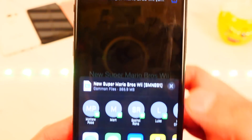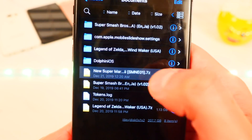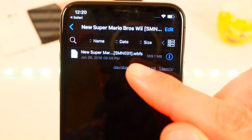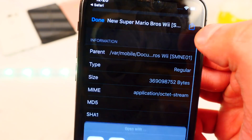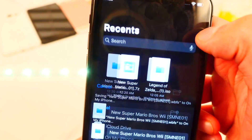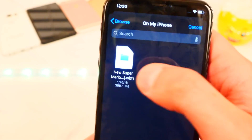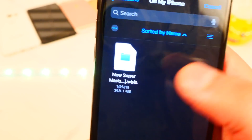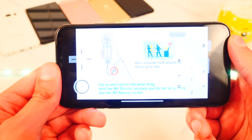Tap 'Download' again, tap 'Share', swipe over to 'Copy to Files'. We have the zip file — tap on it to unzip it. There is the .wbfs file, which is the format for Wii games. Tap the 'i', tap 'Share', copy to Files, save it on my iPhone, hit 'Save', hit 'Done'. Open Dolphin emulator, add the game, go to where you saved it on iPhone, pull down to refresh — there is New Super Mario Bros Wii.